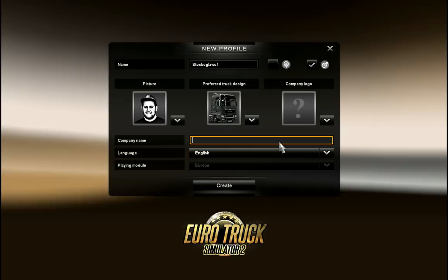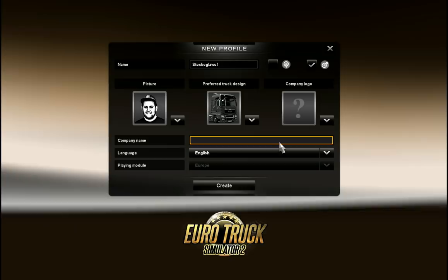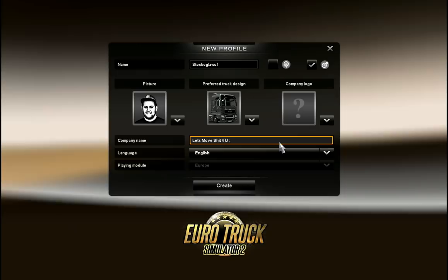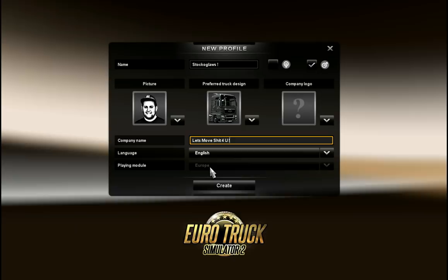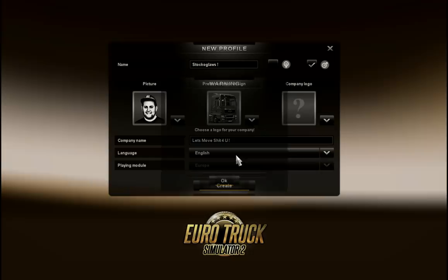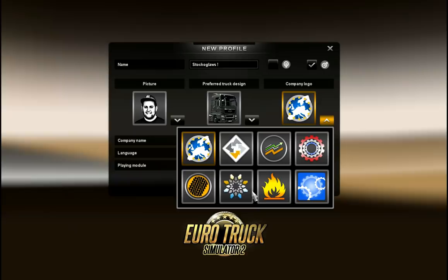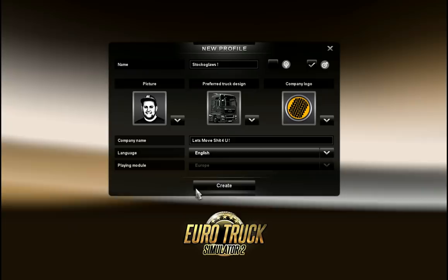I should have thought about our company name. Let's go with 'Let's Move Shit For You' - that's our company name. Language: English, region: Europe. Now choose the logo - we've got a choice of 8 logos here. I suppose the tyre tread because we'd be burning rubber.